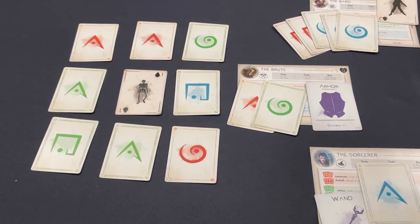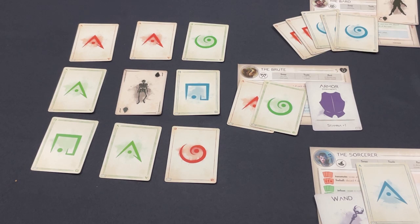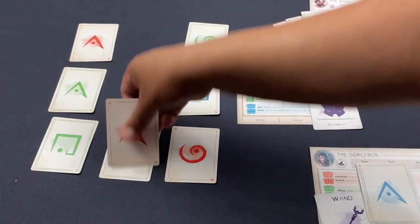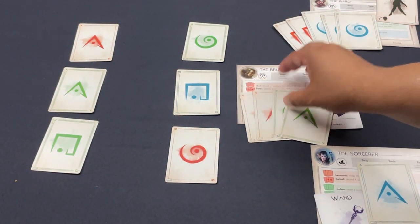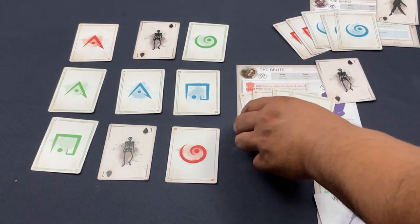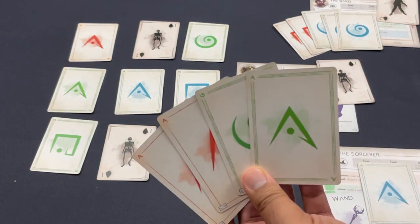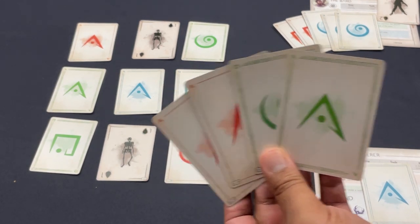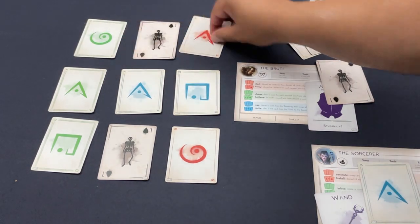The Brute's turn — the Bard would have gotten a swirly I set up but it was worth getting the three out of there. The Brute begins their wound pile-up again, taking wounds to fuel Frenzy. Hoping for a third triangle next turn to fire off that awesome monster-killing power. More monsters coming in. Not much else to do, so I'll use the swap basic power to rearrange the void and set up green cards for someone.